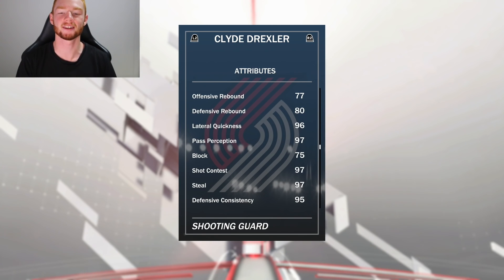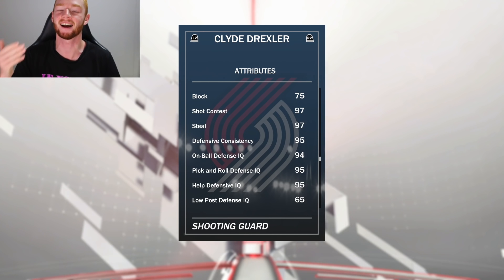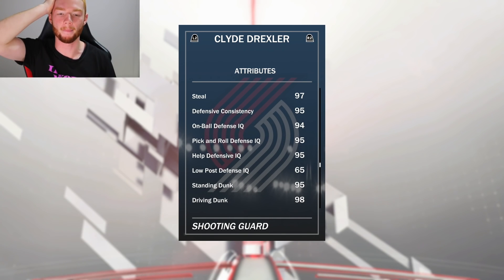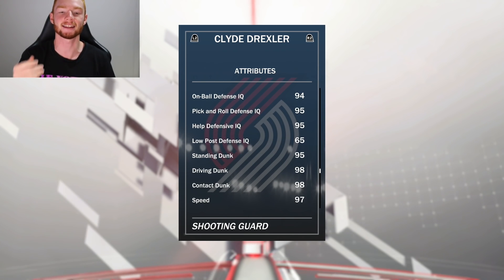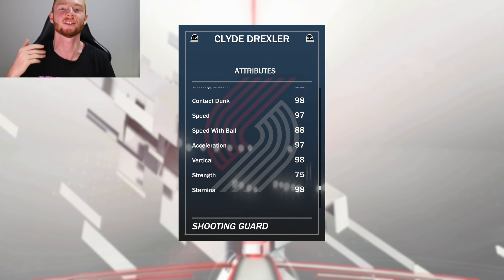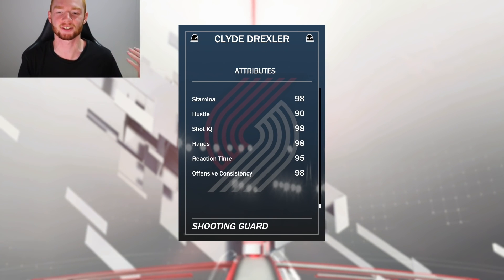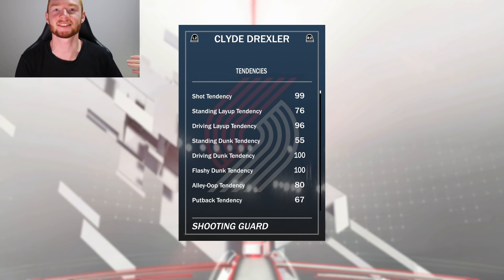He has 96 lateral quickness, 97 steal, 97 shot contest. And you guys know Clyde Drexler — his dunking stats have to be good, and they definitely are. This shooting guard has a 95 standing dunk, 98 driving dunk, 98 contact dunk, 97 speed, 88 speed with ball, 98 vertical, and 98 stamina. You can see my reaction — I'm so happy I grinded for him. The tendencies are both at a hundred, which is all you need.